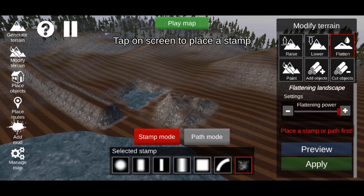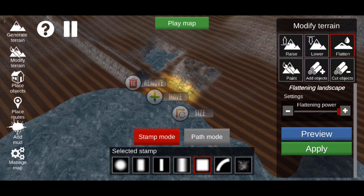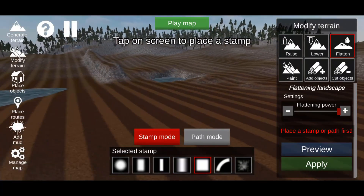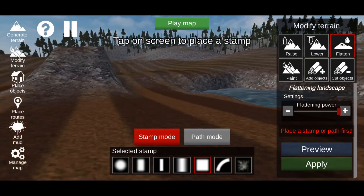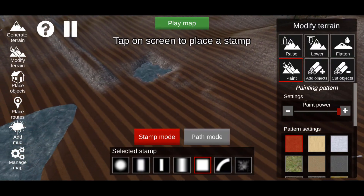Flatten basically makes terrain flat and even in a selected area — place a square shape and flatten out that terrain. So this is more even and you can probably jump that.